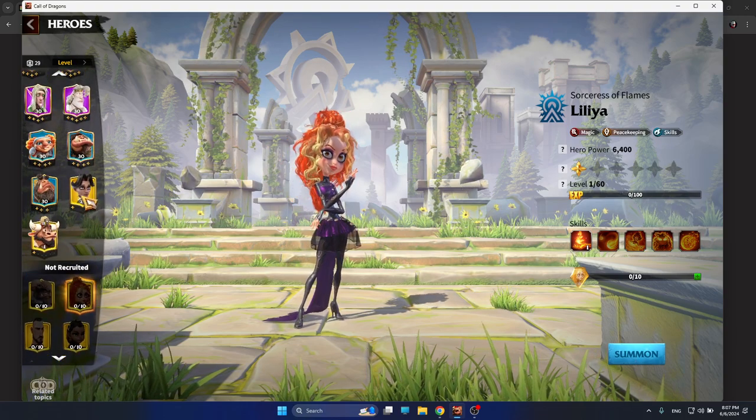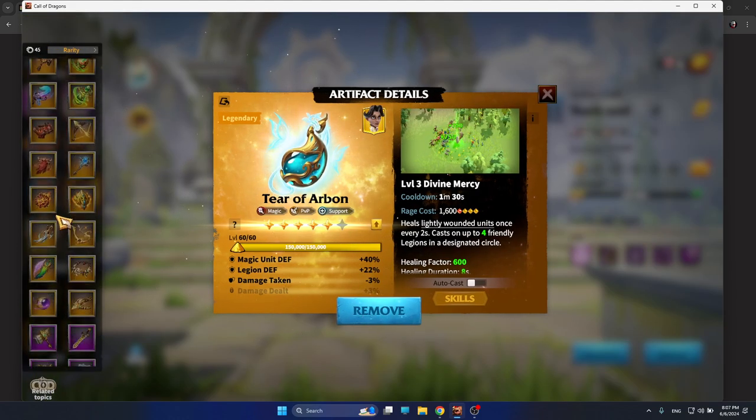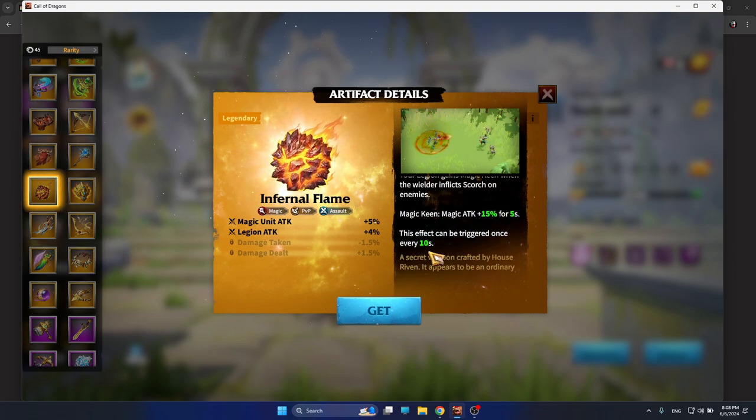As for the artifact, it's pretty simple which artifact will be suitable for Lilia and Wellin — and that's Inferno Flame. It's a magic PvP assault artifact with magic legion attack attributes. What's most unique about Infernal Flame is that your legion gains Magic Kin when the wielder inflicts scorch on enemies. Magic Kin gives you 15% more magic attack damage bonus for 5 seconds, and this effect can be triggered once every 10 seconds. Since Lilia is the main scorch applier, you are going to apply the Infernal Flame buff pretty often. If you have Lilia awakened and Infernal Flame, that's the way to go as a mage player.